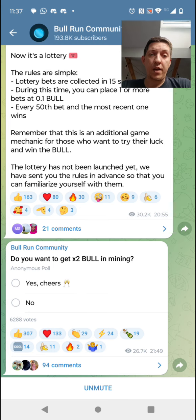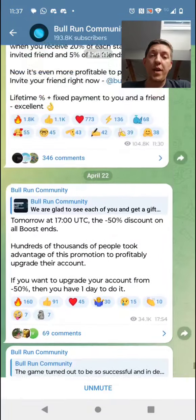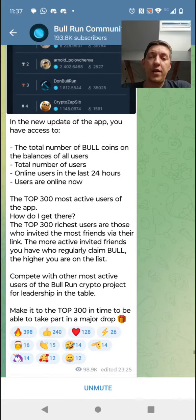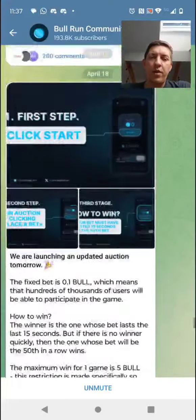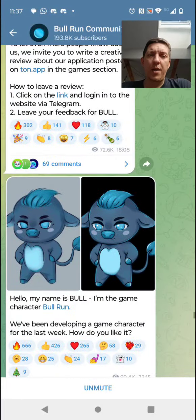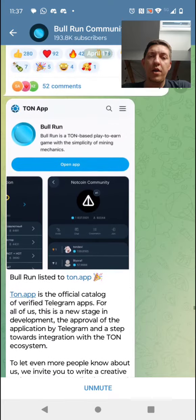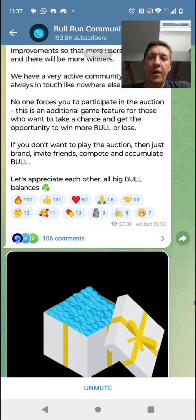Right now there are some new developments and it seems to run much better. They have this game — a lottery — where you can place bets and win BULL. You can go to their Telegram and see they now have a ranking and a character they are developing for the game. This is supposed to be a play-to-earn game on the TON chain, as it's listed on the TON app.